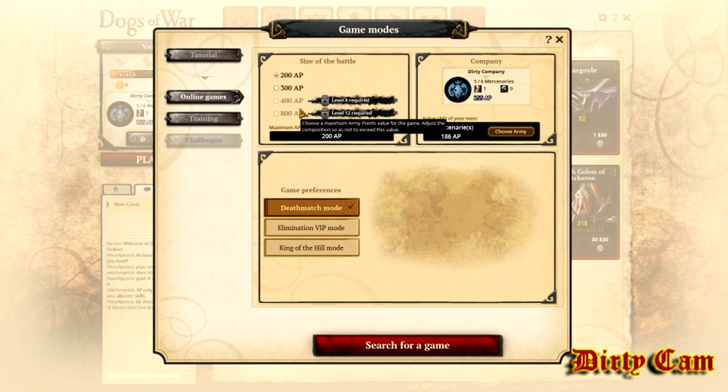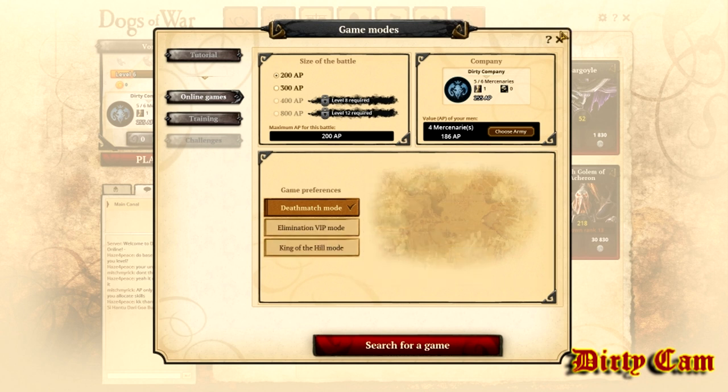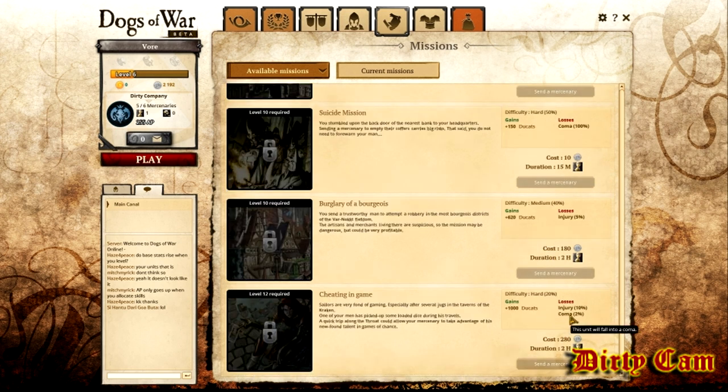I got a few matches down here, a few different game modes — I unlocked them already, I'm level six. Over here it shows me I got one guy on a mission right now. Some units can die during missions — you can look down here and see there's a two percent chance of falling comatose.